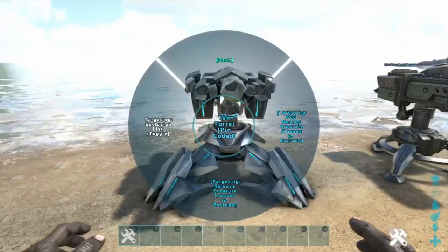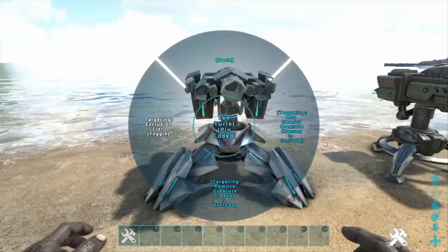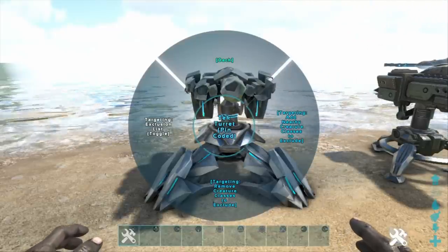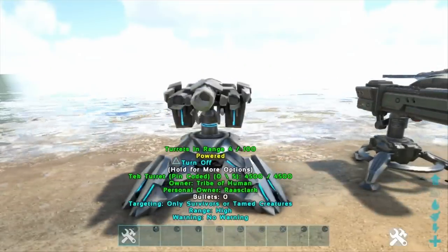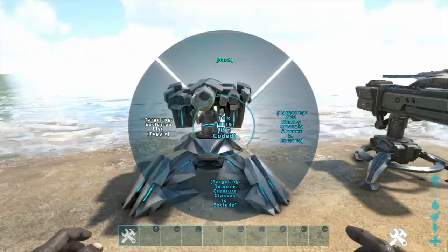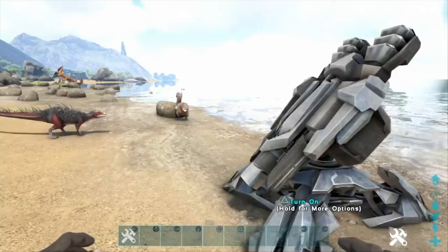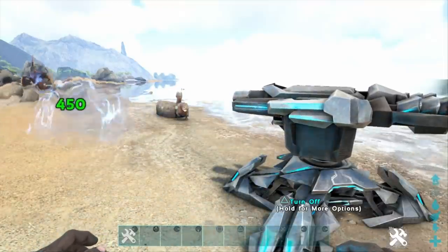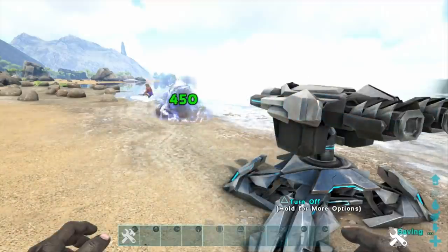The real game changer is 'set targeting options.' You can exclude any dino class you wish so your tech turrets won't shoot those dinos, or toggle it to include a particular type of dino you want it to target. For example, with a pego and a dodo in range, you can order the tech turret to only shoot pegos — boom — and then switch it to only shoot dodos.